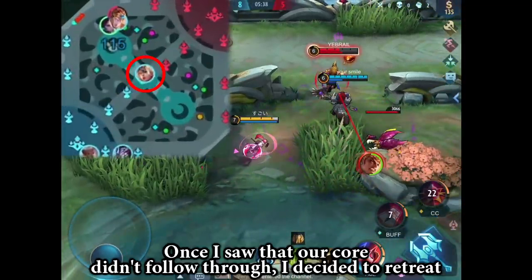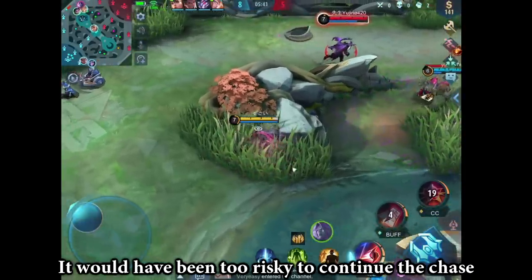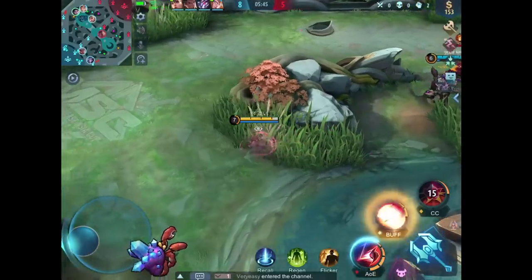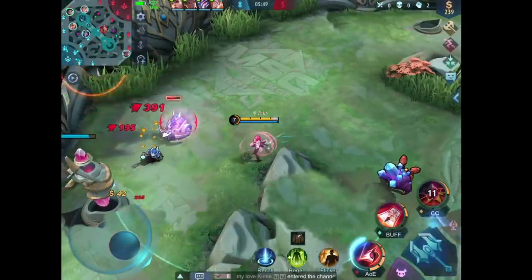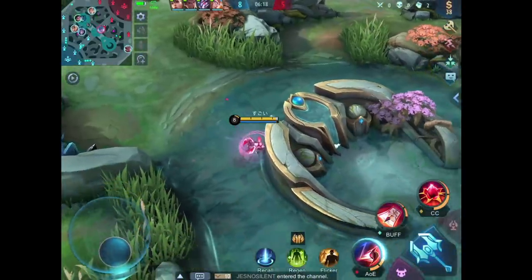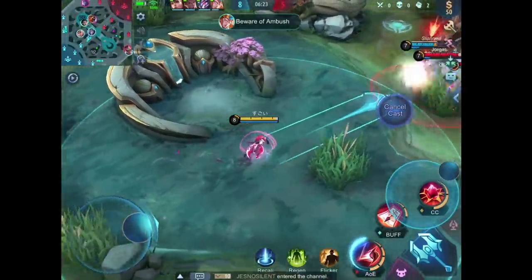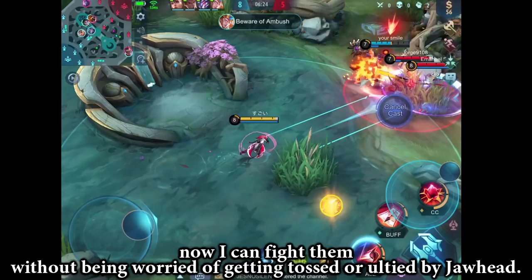Once I saw that our roamer didn't follow through, I decided to retreat — it would have been too risky to continue the chase. They used a lot of their skills on the tank, so now I can fight them without being worried about getting tossed or ulted by Jawhead.